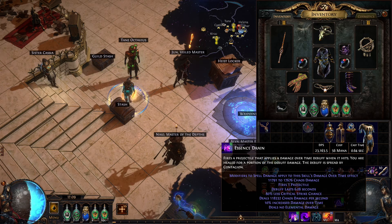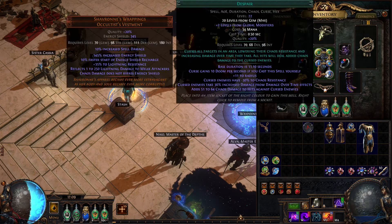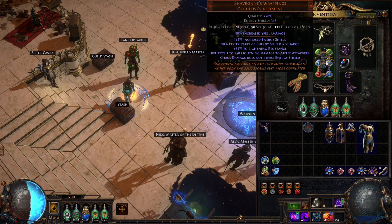Let's check the numbers. Bane is now at 80k and Essence Drain is almost 120k. You can see how much damage we got just with Shavronne Wrappings and Presence of Chayula. The boost you get from switching to Low Life is really, really good even with just two items.